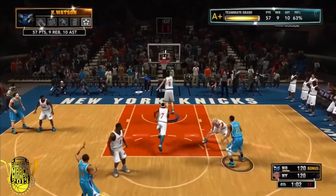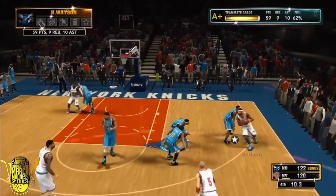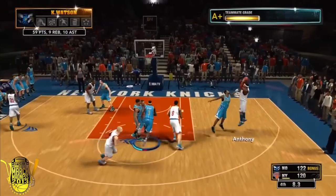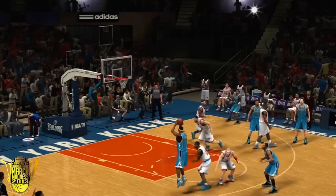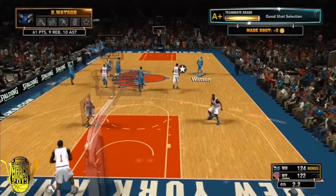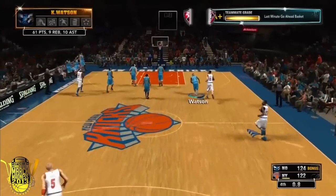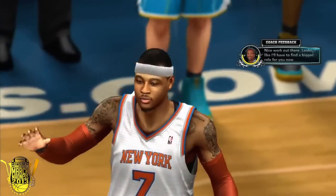Trying to win this game in New York City but they get the double team. I see Roger Mason wide open — that's not happening, I don't pass to Roger Mason. It's a two-point game. I knew they would go to Melo. Roger Mason gets drained in his face, but for the win Kyle Watson throws it up — let's go! He walked out of New York City with a win.